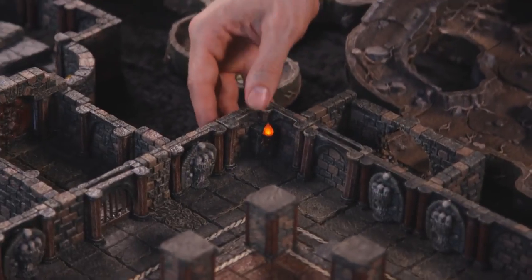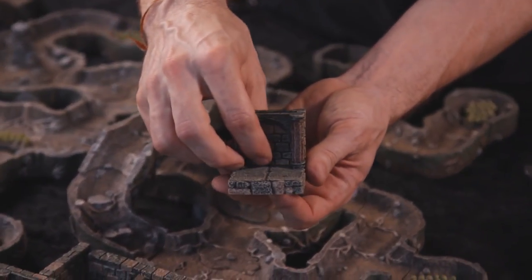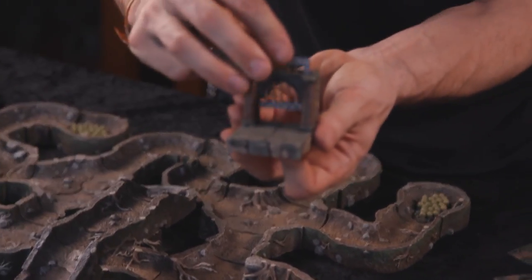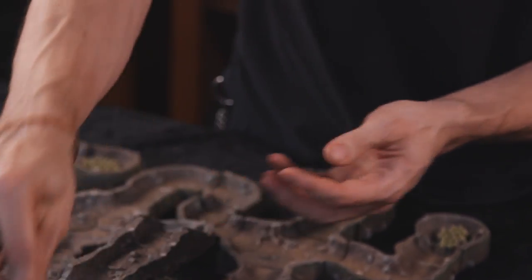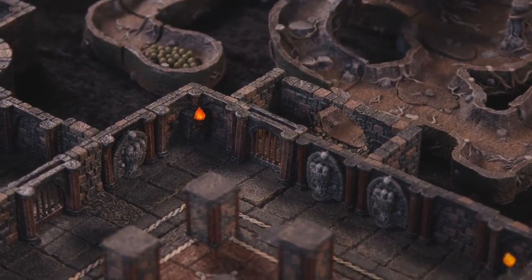We've got four of those, one in each corner. We've got a pair of open arch walls — this one has a solid wall in it so it looks like a regular wall, but you can slide it open as a secret door. One of the stretch goals will get the bars insert so you can use it as a portcullis. In this case we're using it to transition into encounter 14, the Crypt Colony.